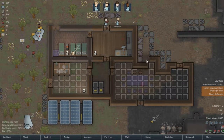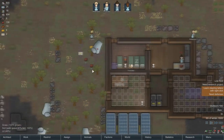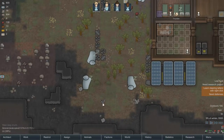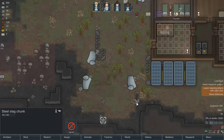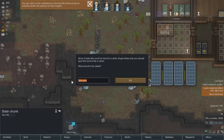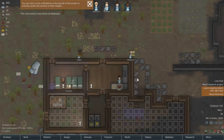We're building all of this, we're doing stuff today. She's making food right now, so that's nice. We need a lot of wood. What is this, a steel slag chunk? We can haul these and then use them. Since it looks like we'll be here for a while, she thinks we should give this community a name. Meat-topia. No ice. Meat-topia.